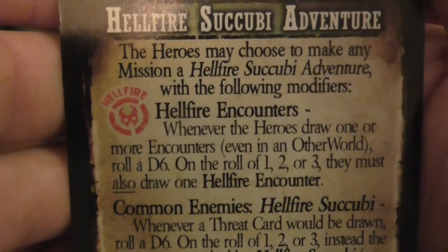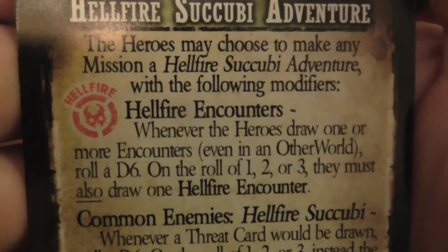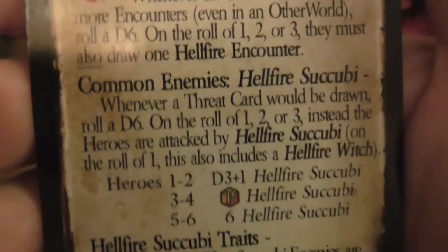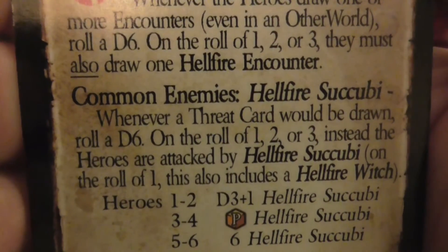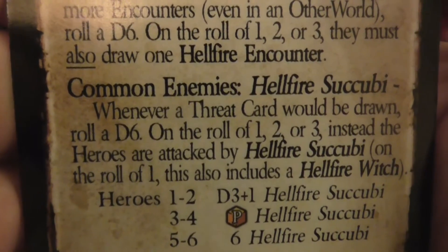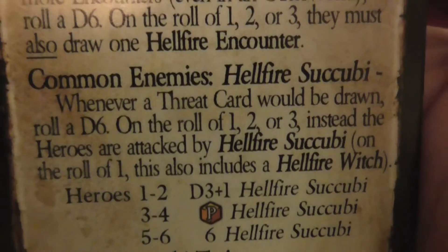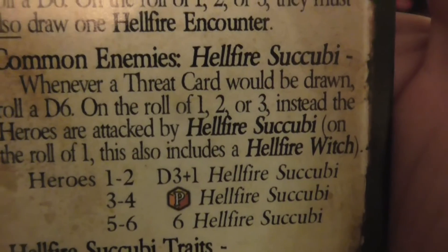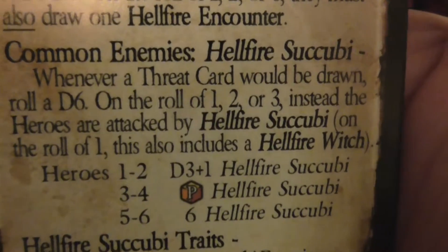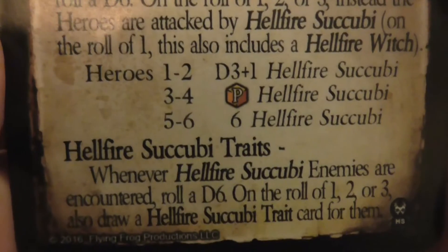Common enemies — Hellfire Succubuses: whenever a threat card would be drawn, roll a d6. On a roll of 1, 2, or 3, instead the heroes are attacked by Hellfire Succubuses. On a roll of 1 it also includes the Hellfire Witch. Now that's not good — that's different. Don't like that, because I don't know how good she is yet. The Hellfire Traits: whenever encountering the enemy, roll a d6. On a 1, 2, or 3 draw a Hellfire Succubus Trait card. That's something that interests me as well.